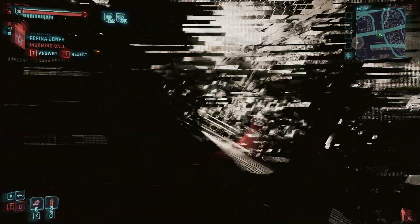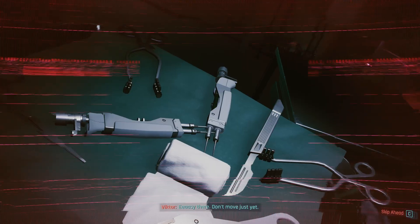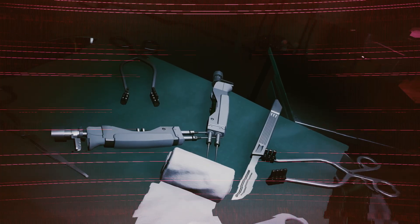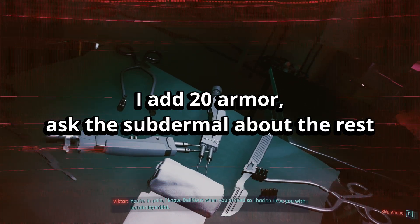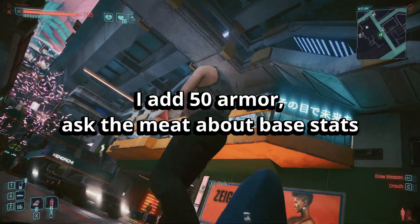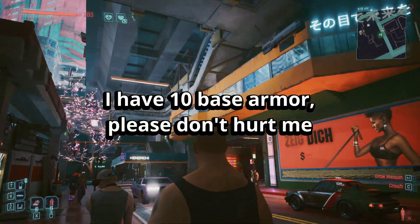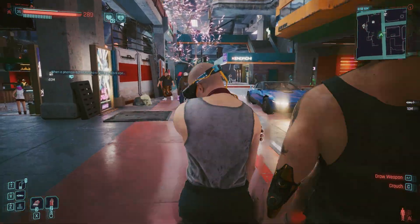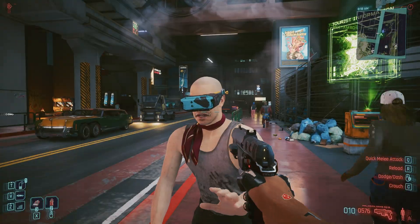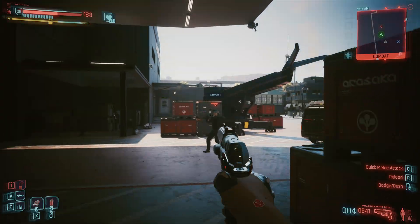The reinforced skeleton is another decorator — it wraps our subdermal armor instance. When you call getStats on your fully chromed V, here's what happens: Mantis Blade says 'I handle melee, ask the skeleton about armor.' Reinforced skeleton says 'I add 20 armor, ask the subdermal armor about the rest.' Subdermal armor says 'I add 50 armor, ask the meat about the base stats.' Player says 'I have 10 base armor, please don't hurt me.' The result bubbles back up: 10 plus 50 plus 20 equals 80 armor. Simple math wrapped in enough abstraction to make you question your life choices.